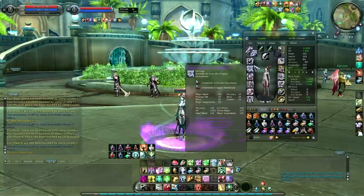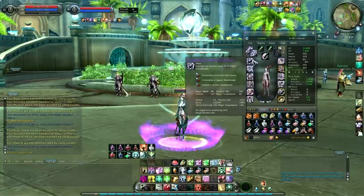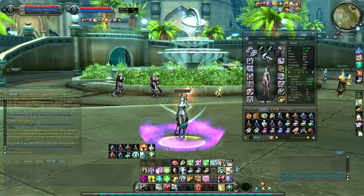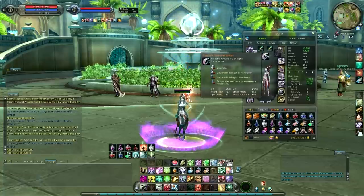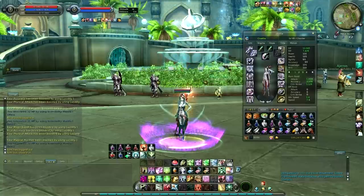The helmet has three attack stones in it — attack in a helmet is kind of weird but it exists, so that's cool. Wings don't really matter; you can use whatever you have. I use Tmat wings — you could use one with attack but it's not a big deal. That should be everything concerning PvE.